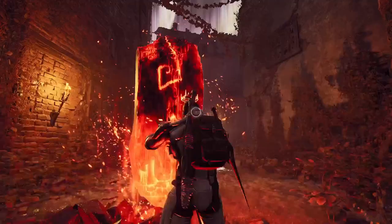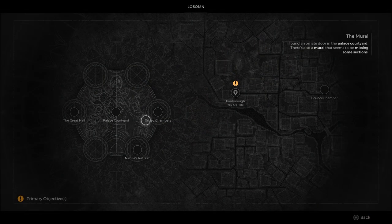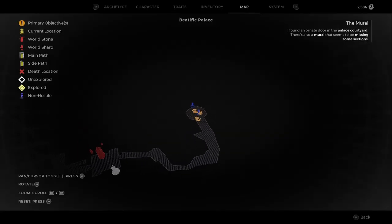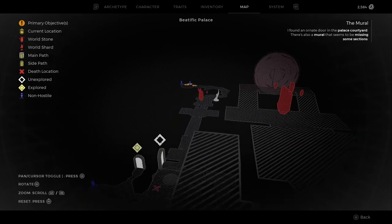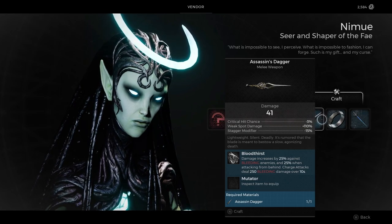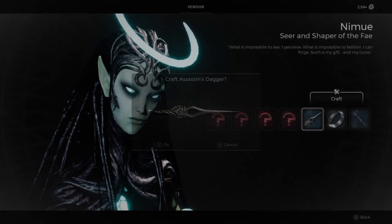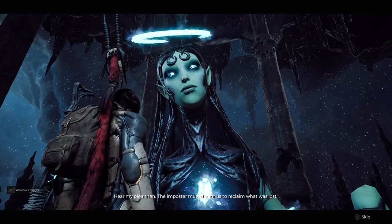Now with the dagger in hand, we're gonna head to Nimu's rest — I might not be saying her name right, but it's the big giant blue chick. You can get to her spot by the Beatific Palace by hopping all the way down to the lower level. Once you get there she's gonna take the little assassin's dagger toy thingy that you have and actually craft you a real assassin's dagger you can put in your melee slot and use it.